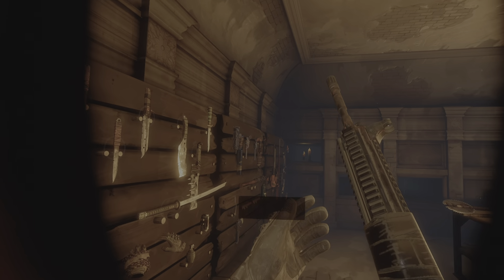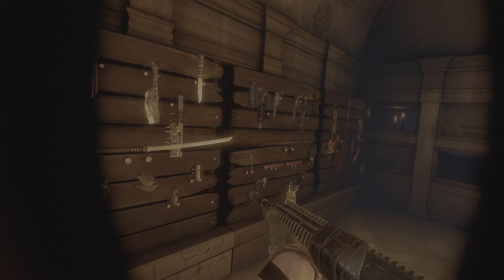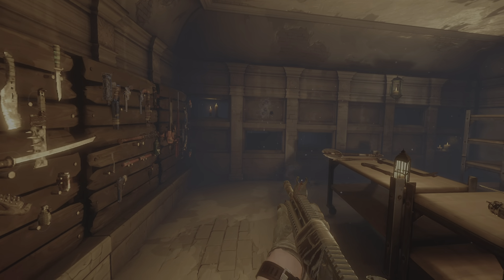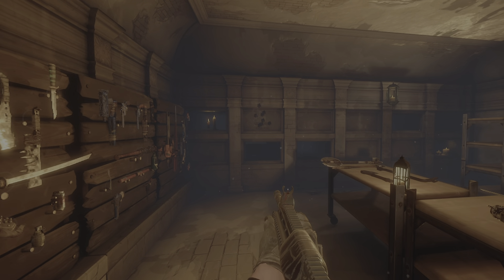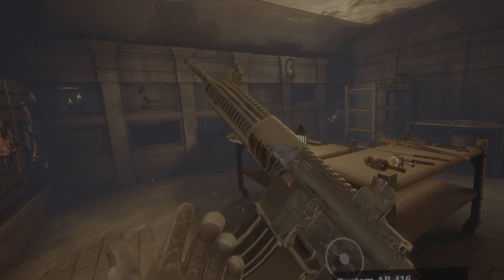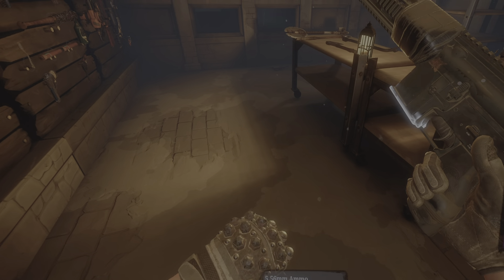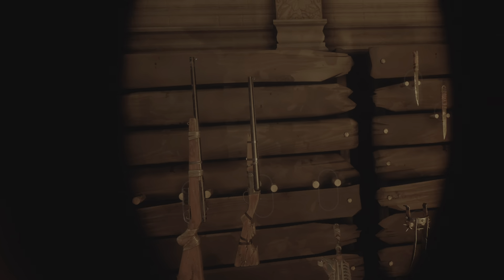And then you have the Magnum Opus — probably one of the best weapons in the game, definitely. You have full auto mode and you can actually change it. Touch it once and now it's burst. Flip it again — semi-auto. Flip it again — back to full auto. Then you reload like so, and then normally you'd pull back here if you were completely out.